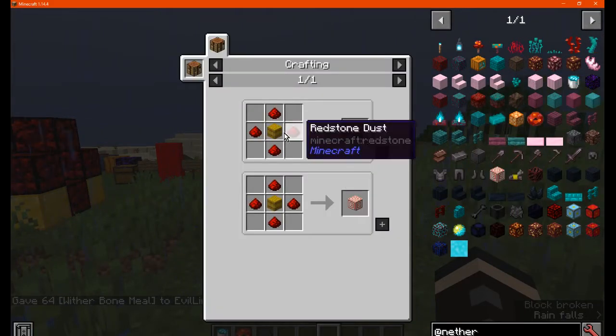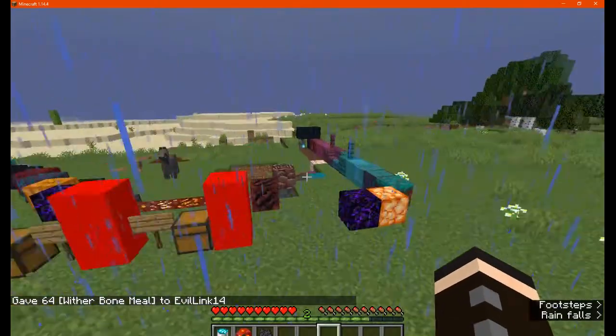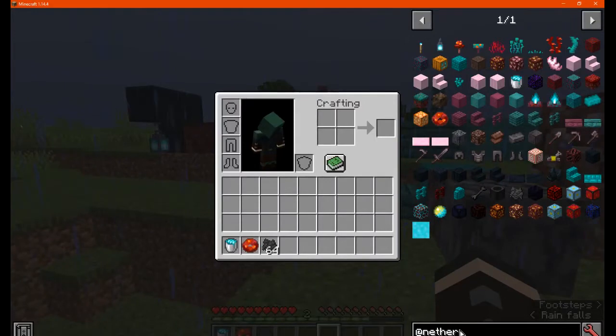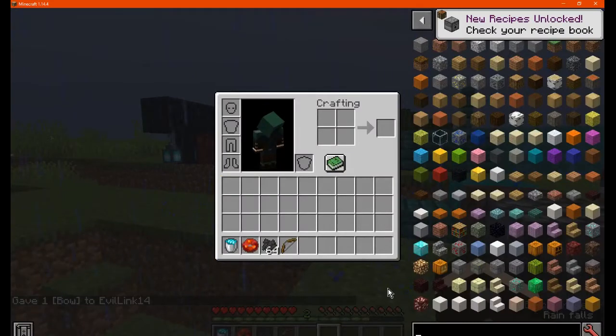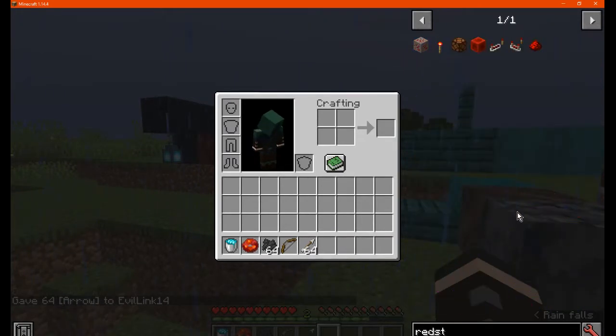Next we have the target block, which is a hay bale and redstone. What this allows you to do is output a redstone signal, similar to a button and a redstone lamp. Just get a bow and you'll have particular points where it will output more redstone signal strength. Just get some actual dust so you can see how much the output is.